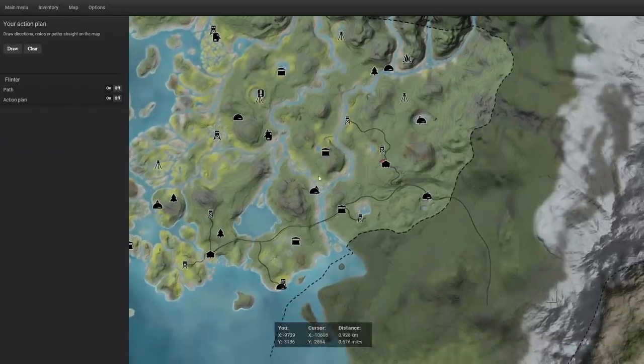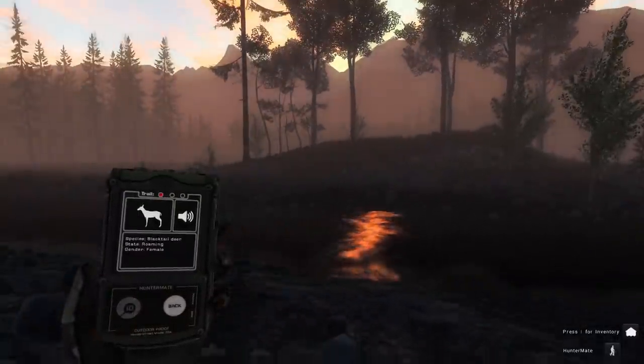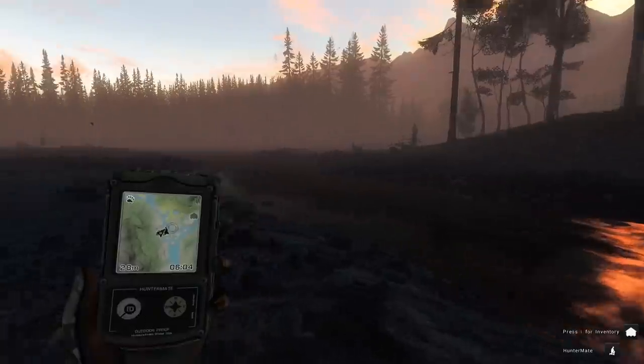We're going to try a slightly different route — fast travel to our usual point, but then go up and around and down into the swamp, and from there we'll see what happens. It's a different way than we usually go; we don't hunt this particular area much, so I'm curious to see what that does for us. We'll start off by going down here.